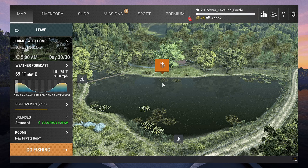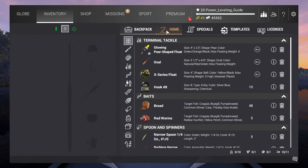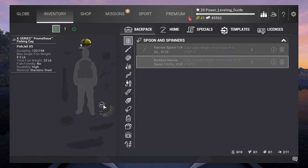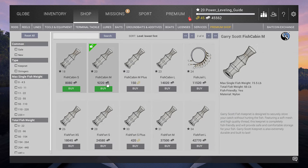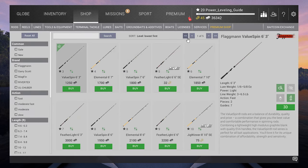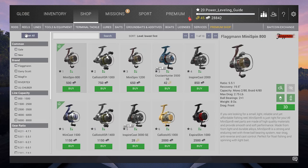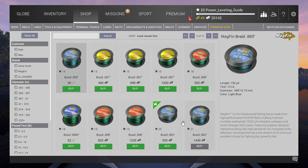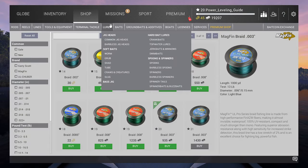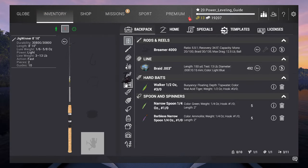Once we are done here, we can go ahead and purchase our new setup. Remove all your gear and excess inventory from your bag to your home storage, as we won't need it. To replace your keep net, purchase the Fish Cabin M. As your new spinning rod, choose the 7 foot Jig Winner, available at level 20. Your new reel will be the Brema 4000. As a main line, purchase Braid Point 003, also available at level 20. For the lure, we will choose the green and yellow walker for 32 bait coins. You can now go ahead and assemble your setup.